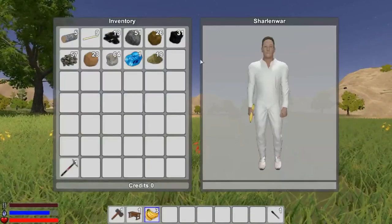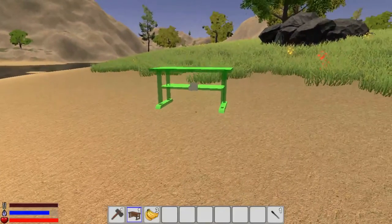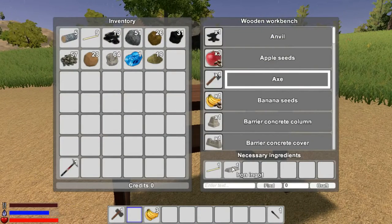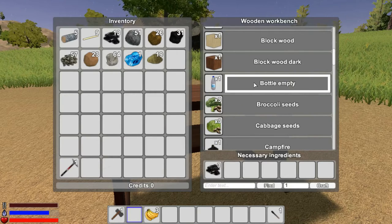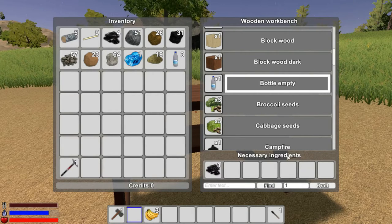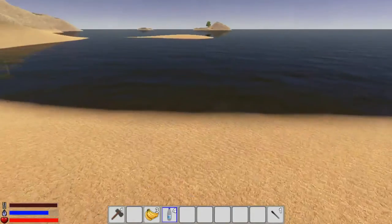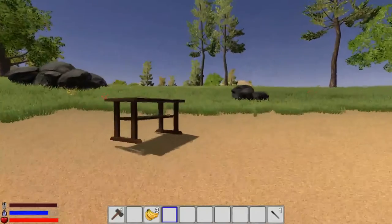Now we have our workbench - we can put it anywhere. Let's use this beach. We use the four and six key to rotate it; the little arrow indicates the direction it's facing. We'll put it right here. We need to make an axe with iron ingots and an anvil with iron ingots. To get iron ingots you need to make a smelter. We also need to make some bottles - you only need two bottles of water. You always have to create four bottles because the system will cook one and give you an empty one back.